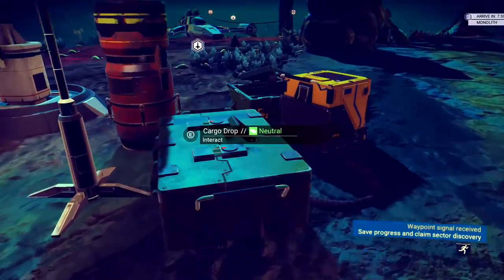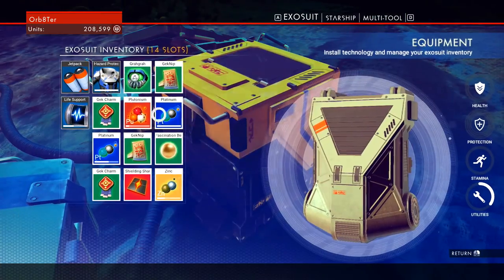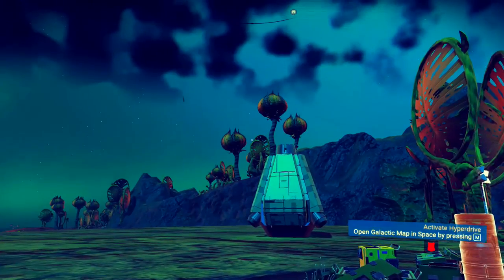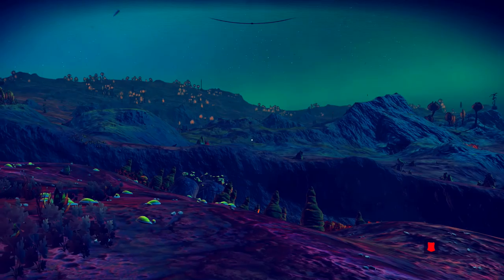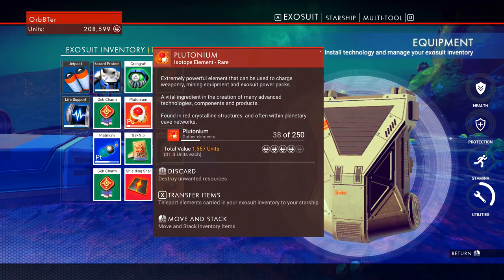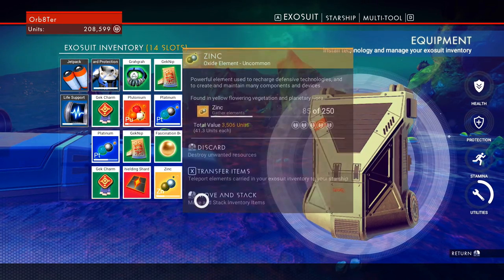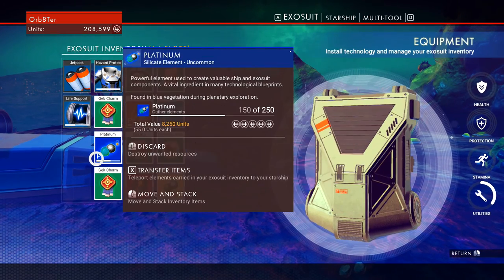We're going to have to go back and sell something. What have we got here? Geknip. This always gets me — can't you stack the Geknip? I want to work out what's the best thing to mine on this planet. Let's have a quick look: Plutonium — 41 units each. Machinery shard. Zinc — 41 units each, 55. Platinum seems to be quite high per unit.